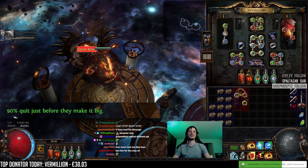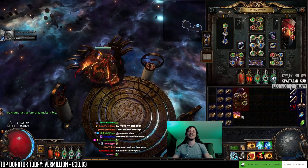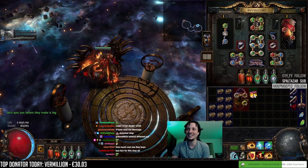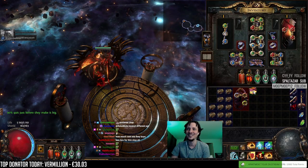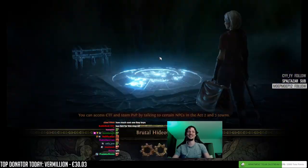'90% quit just before they make it big.' Gold ring. A pink Venters - ooh. Okay, that could be a fun idea.